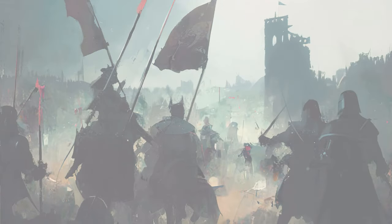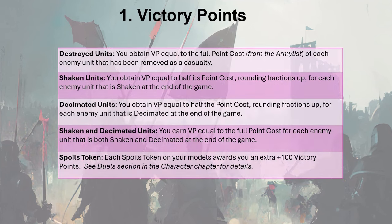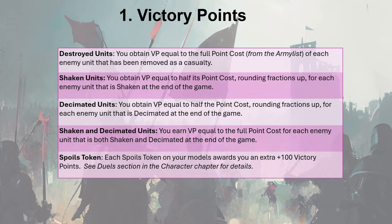After each player has played 6 turns, the game comes to an end. At this point we calculate battle points. The player with the most battle points is the victor. There are 3 sources of battle points.